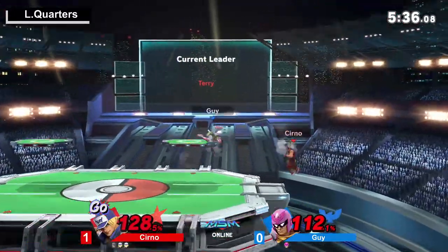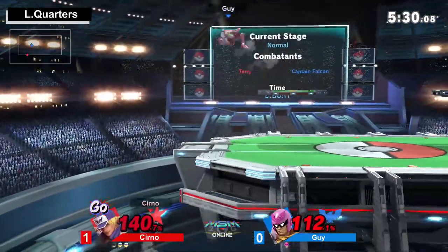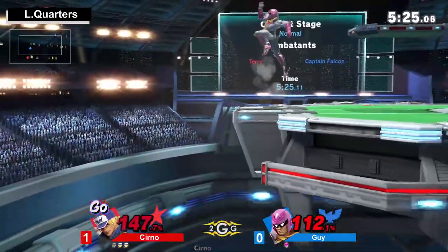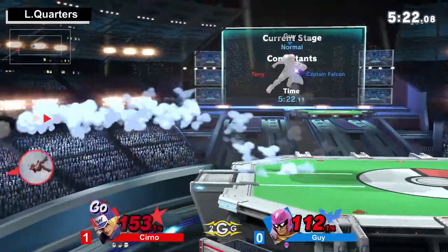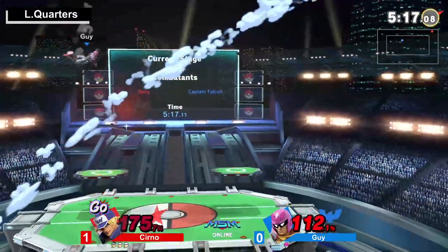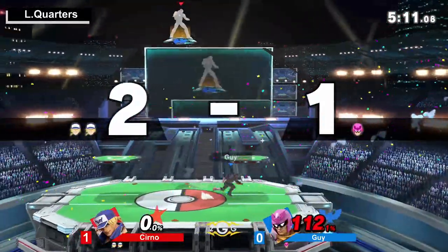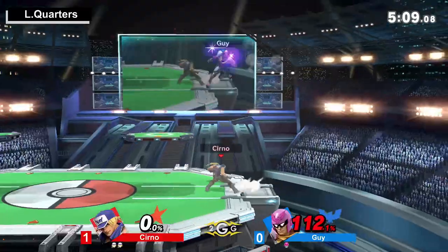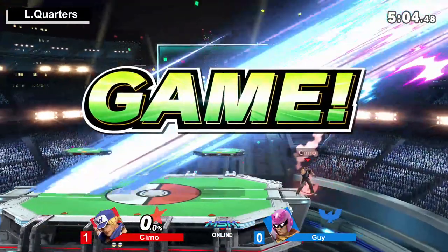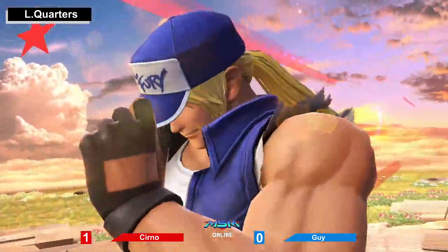Changing it up, trying to get the down tilt for a good callout. Nice — trying to get the good angle on Rising Tackle to recover, because Terry does not auto snap the ledge and that can be caught. Great DI. Still have the Go Meter, but there's the big Falcon Kick — exactly what he needed to get rid of the meter. He just got that Power Dunk confirmed, especially with the input one doing extra knockback.